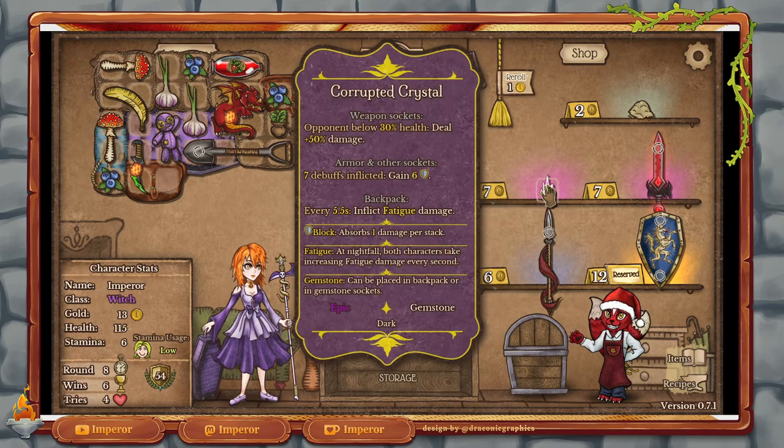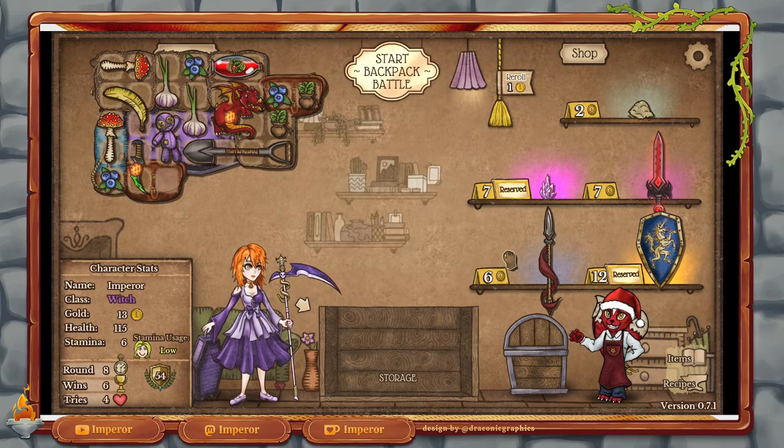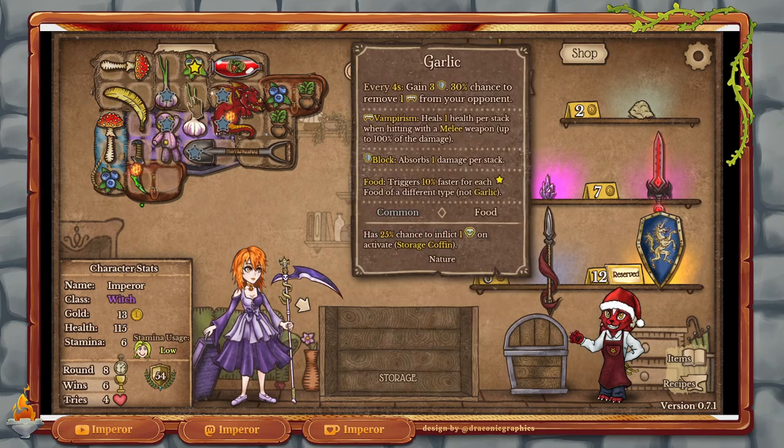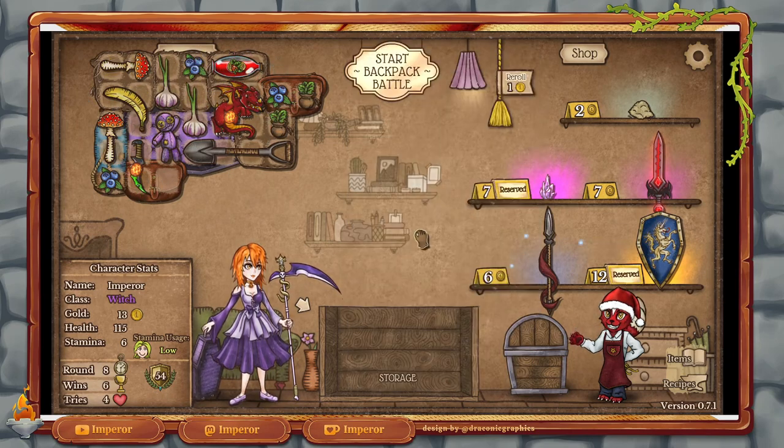And now we have a crystal here. This crystal will do different things depending on the way you put it. Weapon socket: if the opponent is below 30 health, this deals 50% more damage to the weapon it's socketed into. Armor and other sockets: you gain 6 shield on 7 debuffs inflicted — which is actually really good for us, except we don't have any sort of armor yet. We might get this eventually, but probably not this round because we need the space for it. Of course we could decide to go a different route and start selling some stuff, but I'm fairly happy with what we got and it has been working historically.